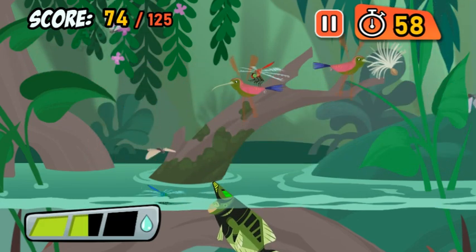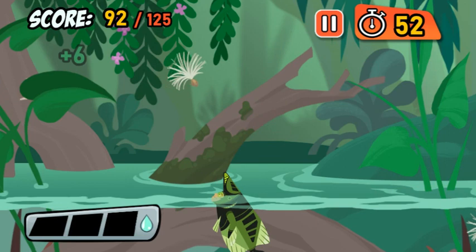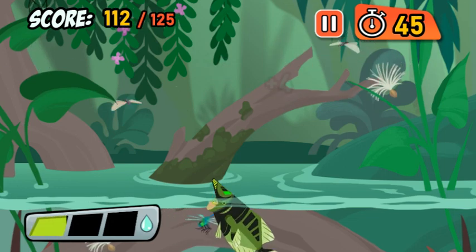That's a hummingbird. They drink nectar from flowers, and they're way too big to be Archerfish food. Spiders are sneaky and hard to hit, but Archerfish are up to the challenge.